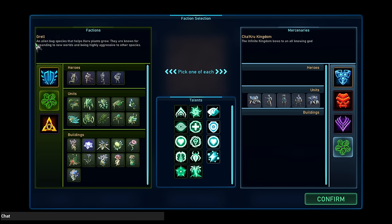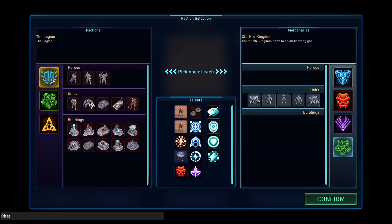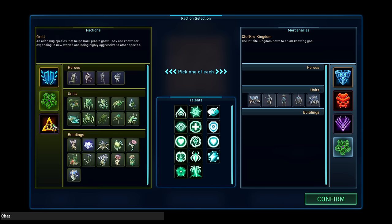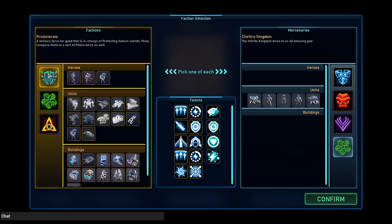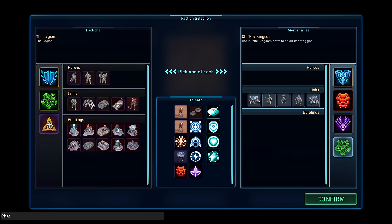On the left hand side, it's what they call the factions or the races. If you come from StarCraft, the top one — you click these icons — and these are the three different factions that are in the game so far. The Protectorate — they're kind of like Terran. We have the Grell — they're kind of like Zerg. We have the Legion — they're kind of like Protoss. There is going to be a fourth faction that hasn't been released yet.